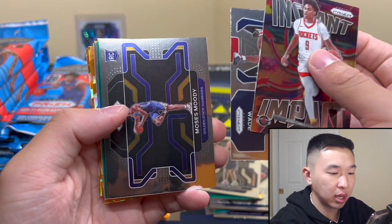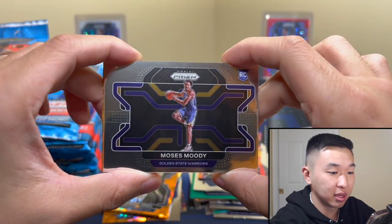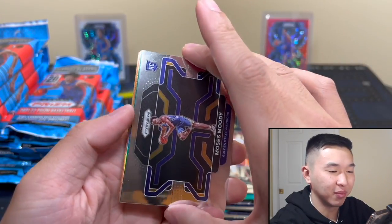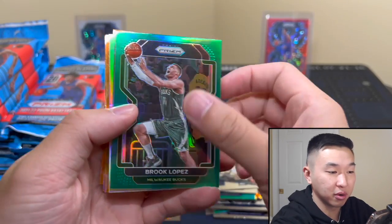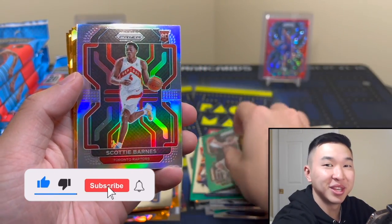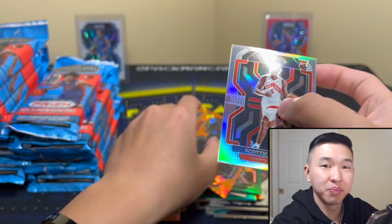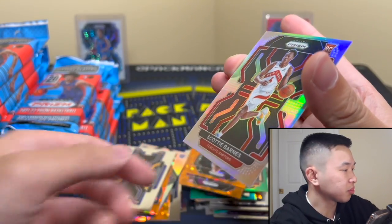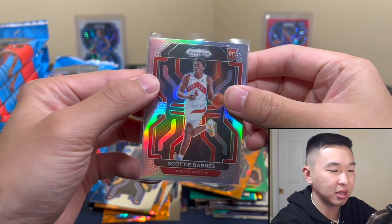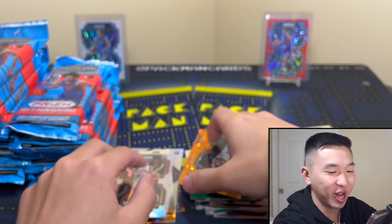Moses Moody variation — I like these a lot. Real action pictures, though I wish they were a little bigger so you could see them better. Scotty Barnes silver! All right, maybe the hangers ARE the bangers. Josh Christopher — okay, okay, very nice! The variations being action shots is really cool. I was thinking maybe Jalen Green if I got lucky, but I'll take being wrong on that one.